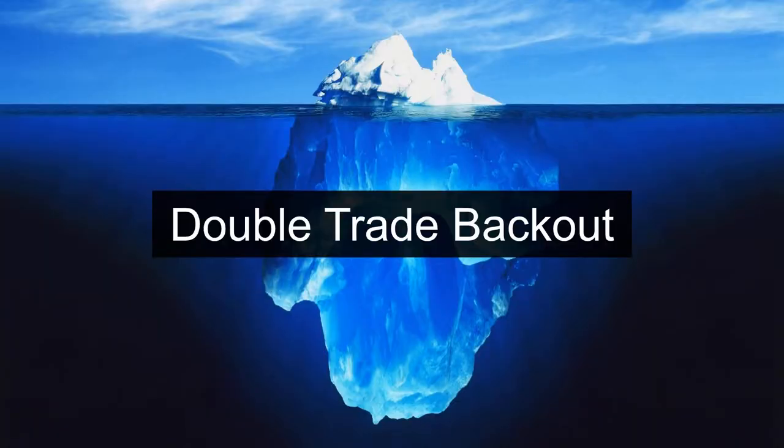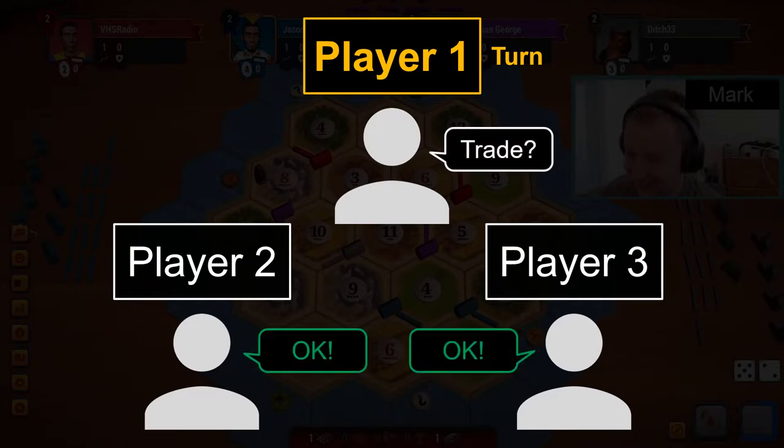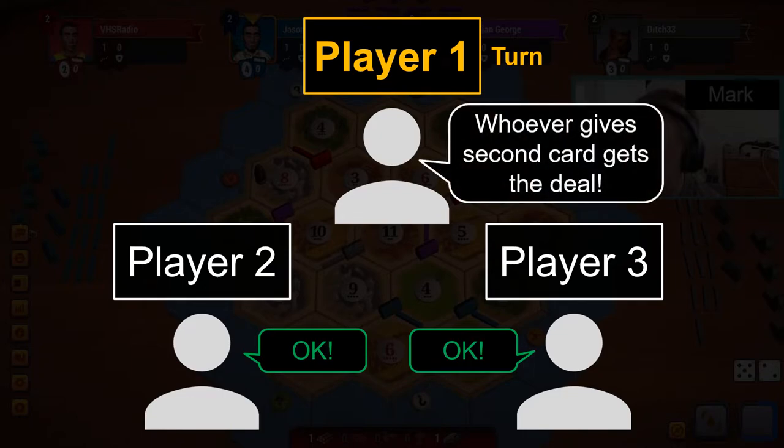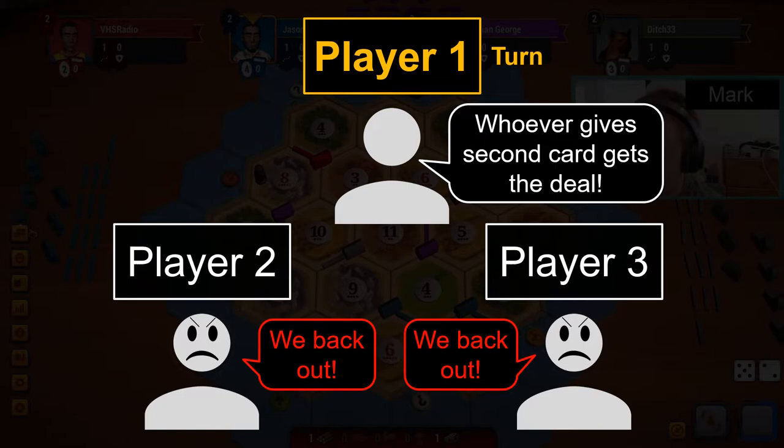Double Trade Backout: a player can leverage multiple offers to gain a second card from someone, but this also carries higher risk. If player 1 tries to get an extra card and players 2 and 3 don't like being pitted against each other, they can talk to each other and agree to simultaneously back out of the trade. This is much easier to do over the table than online, because in Catan Universe, once a player makes an offer or counteroffer they can't withdraw it. Regardless, this can be an extremely effective punishment for player 1 if both players 2 and 3 perceive that they are getting greedy.